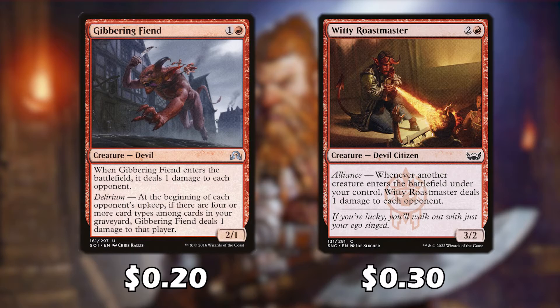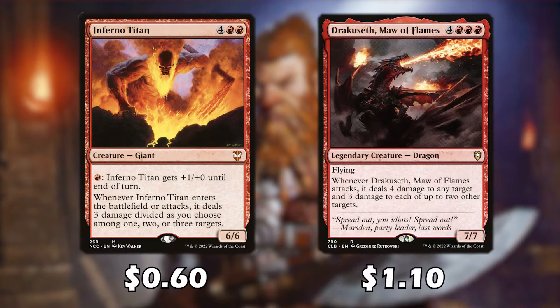We also play cards to generate extra tokens, making Witty Roastmaster pretty lethal. Inferno Titan and Mauling Flames are top-heavy cards at six and seven mana respectively — they're higher on the curve and can be cut for a faster pace. However, Inferno Titan is a 6/6 that can be buffed up, and whenever it attacks or enters the battlefield it deals three damage divided among one, two, or three targets. With Torb rand, this is nine potential damage. Mauling Flames has a similar effect, but Inferno Titan is better for this deck.